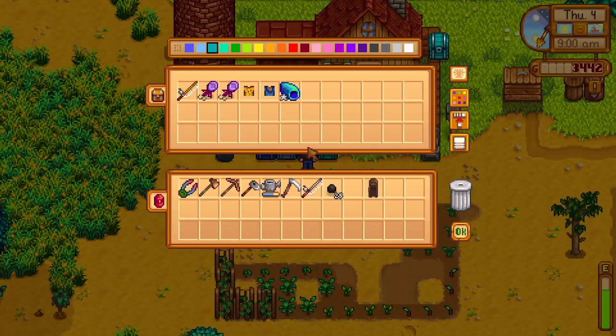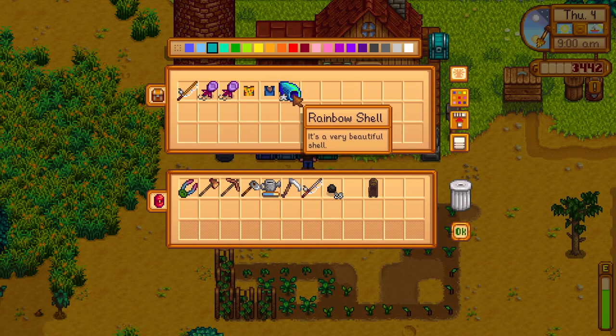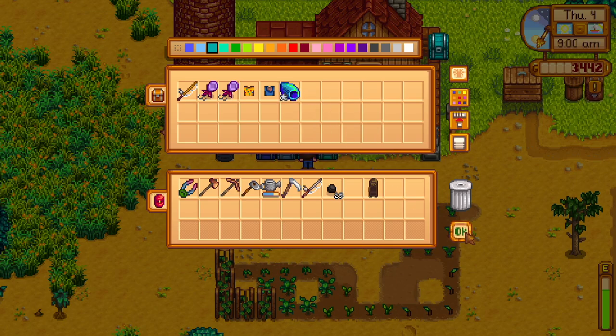The rainbow shell - you can use it in the sewing machine to dye a piece of clothing any color, and I'll need one for what I assume is a Qi quest to get to the casino. They also recommended after the backpack and fishing rod upgrade, go for the barn. I agree with that.